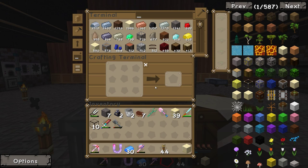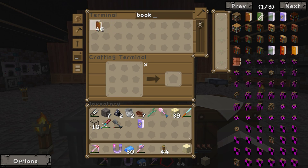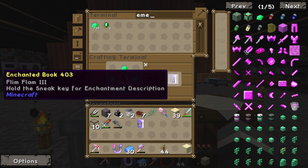What we're going to do this episode is show you a little trick to make a book with Flim Flam 1 on it. Flim Flam 1 is pretty easy — all you do is take a book, get some emeralds, and put four emeralds around it. That gives you a Flim Flam book. I've got a ton of emeralds from my sieve.